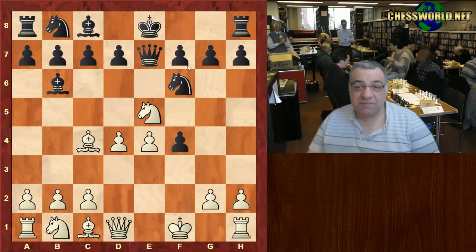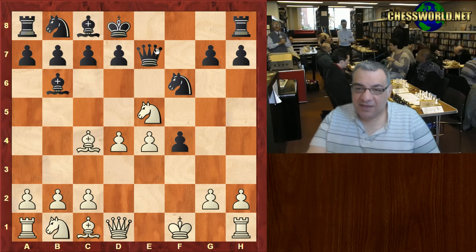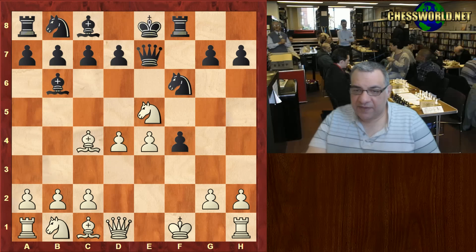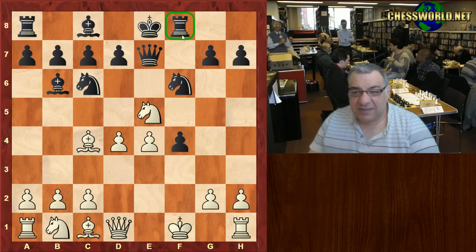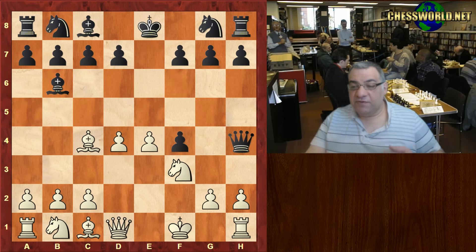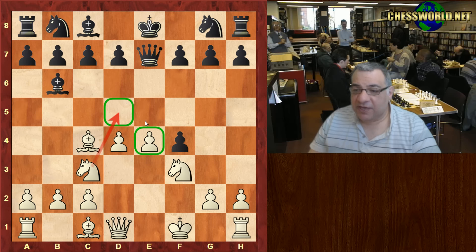On Ne5, Nf6 — it doesn't matter about the f-pawn in this position. Black ends up with a very good position. For example, takes here, then Rf8, and after that black would be fine. There's a lot of pressure on white's center, and this rook is essentially like a poison pawn situation because it's stirring against the king. So actually it works very well in black's favor if white played Ne5.